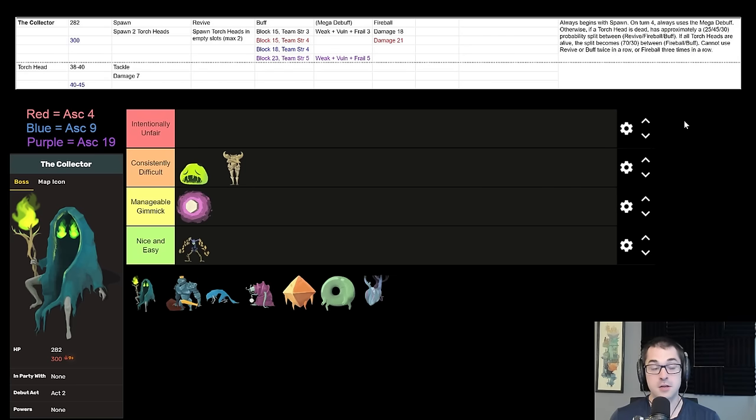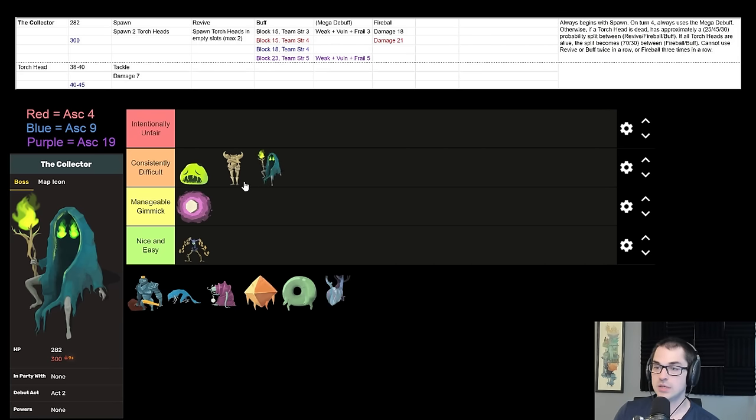Another strategy — one I very rarely get to employ because it's fairly difficult to assemble — is to remove or ignore the Collector's debuffs. The Collector applies debuffs in the order Weak, Vulnerable, Frail. If you have two Artifact charges — not one but two, such as from a Panacea Plus — that will block the Vulnerable and mean you won't take any additional damage for the five turns, which is super useful. More easily, you can use Orange Pellets to clear the debuffs by playing a power, attack, and skill, although that can be a little difficult to do on turn five. Overall, I find Collector really, really consistently challenging — wouldn't call Collector unfair in any way, but definitely dang hard. One of the hardest bosses in the game for sure. Definitely my choice for the top dog of Act 2.